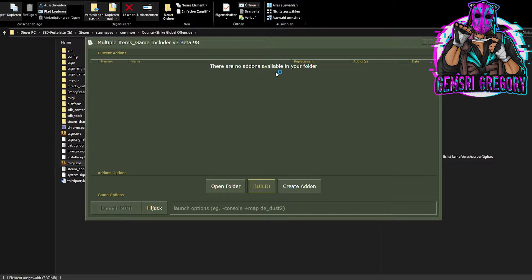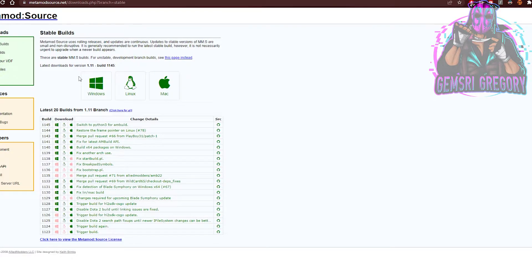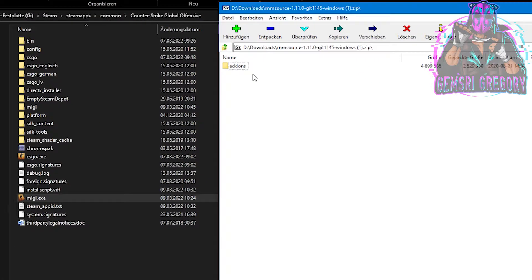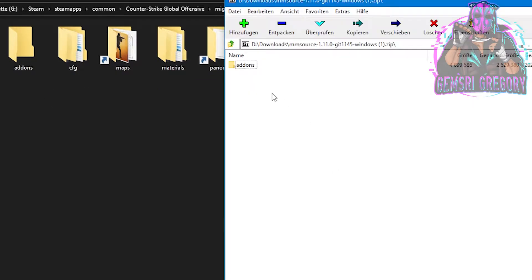Close the open program and download the latest versions of SourceMod and MetaMod — I have put both links in the video description. We need both of these in order to load the skin plugins correctly. Open the MIDI folder and drop the folders from the zip files in as shown.